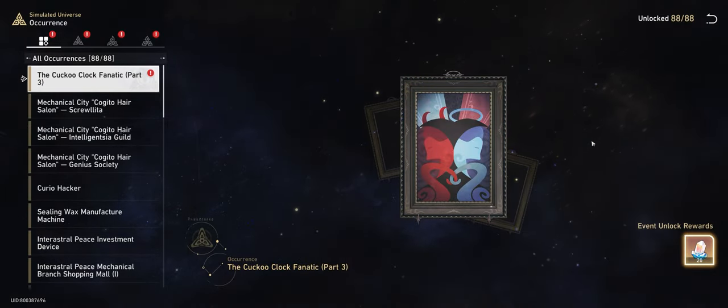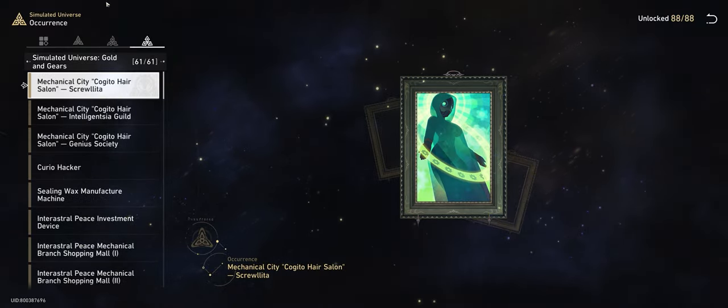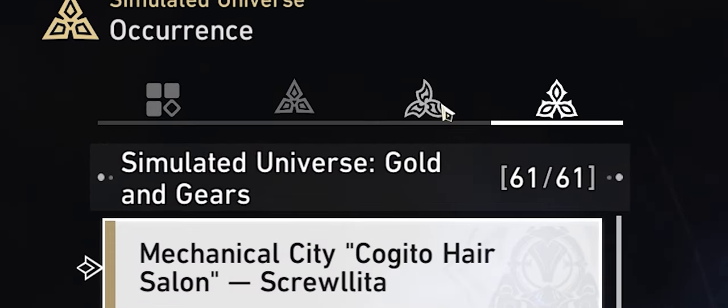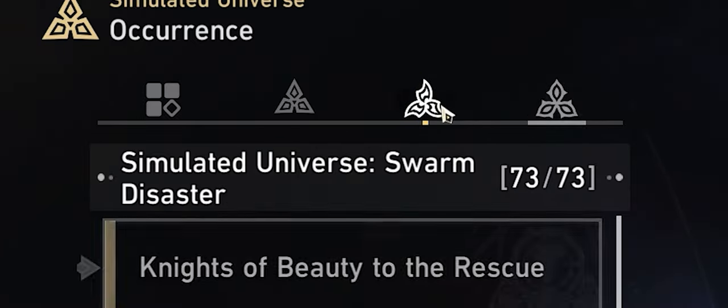If your index is sitting on 87 out of 88 occurrences, then there's a pretty good chance that you're missing the Cuckoo Clock Fnatic Part 3. The good news is Golden Gears is your chance to nab it. The thing with Golden Gears is that it's removed a whole bunch of occurrences from its pool, including Cuckoo Clock Part 1 and 2.